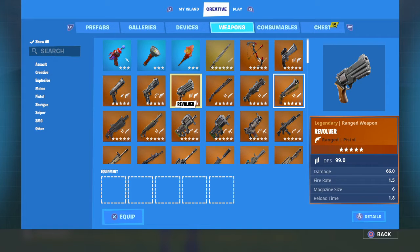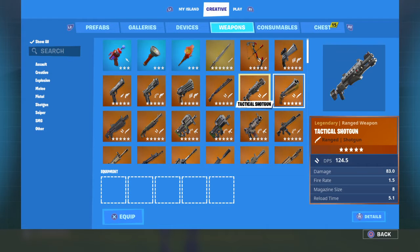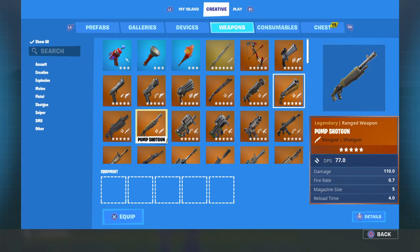The revolver has a DPS of 99.0. The combat shotgun, which by the way got a massive nerf as you can see in the stats, has a DPS of 93.5. The gold tack has a DPS of 124.5. Now the pump shotgun — I think this is a little misleading — it has a DPS of 77.